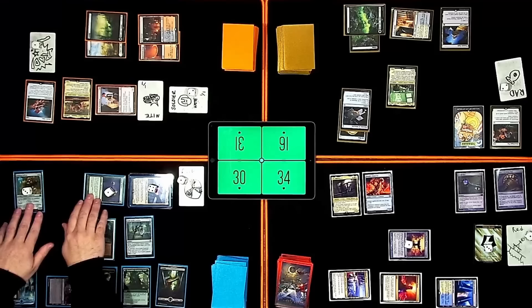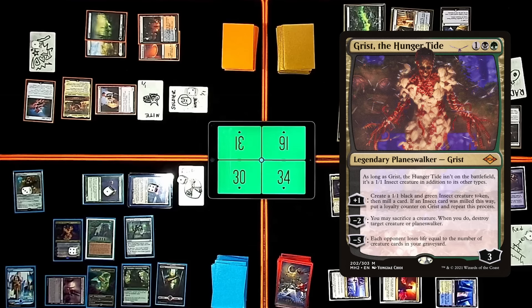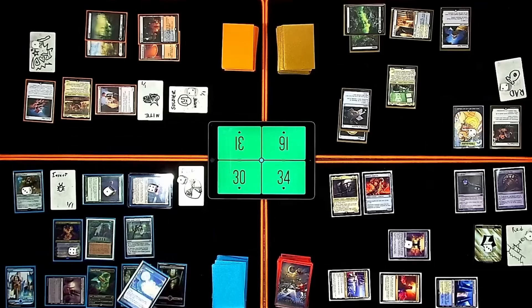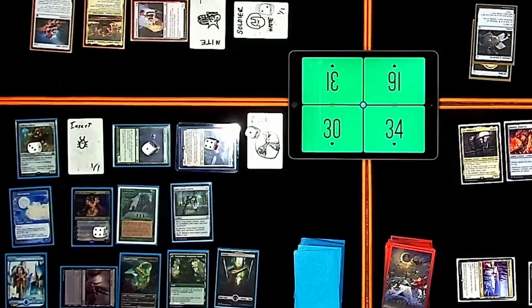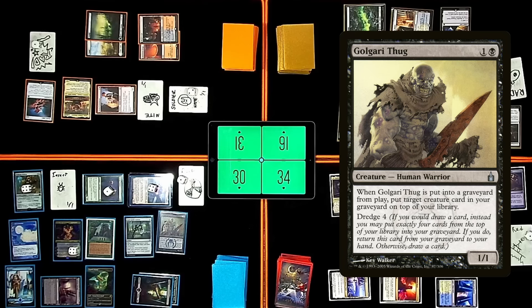Second spell — you're welcome. Thanks. I'm going to cast Grist, the Hunger Tide. I'm going to plus Grist — create a 1/1 black and green insect and mill a card. And I'm milling Narcomoeba. When Narcomoeba is put into your graveyard from your library, you may put it into play. I'm going to do that. I've milled a non-land card, so I'm going to put a counter on the Walking Ballista. I'm going to cast Golgari Thug — it's a 1/1. When it dies, I can put a creature card from my graveyard on top of my library. And it has Dredge 4.